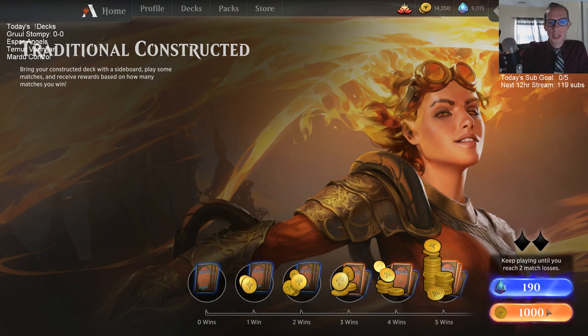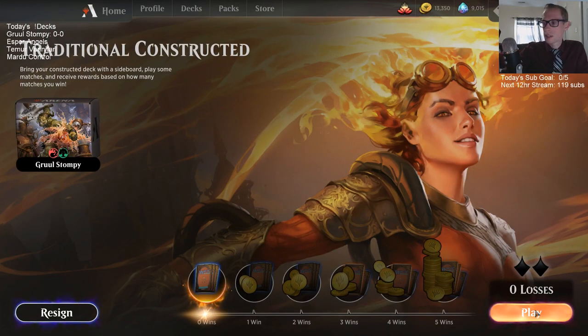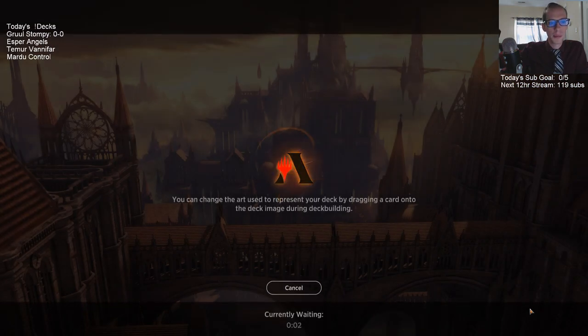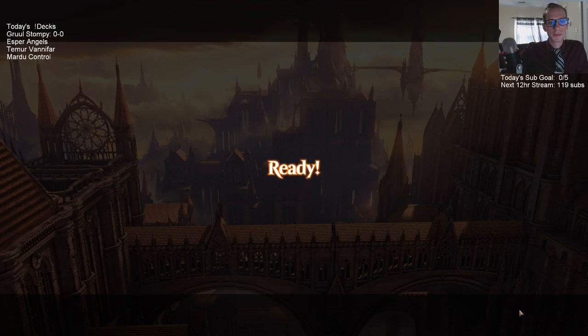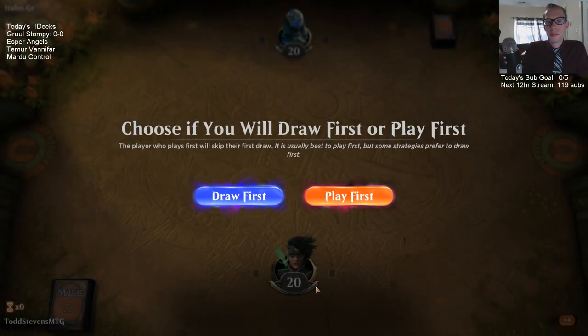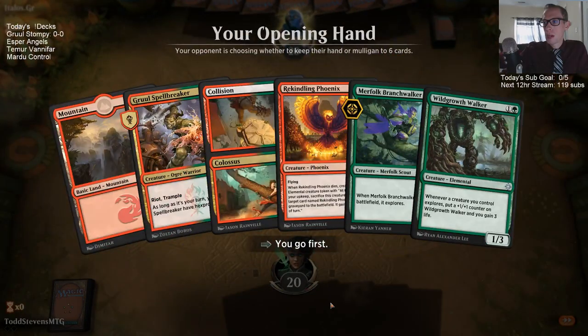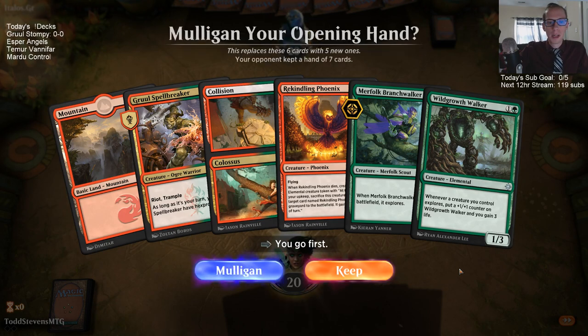Someone in chat mentions having only mono white aggro and being tired of it, asking about mono blue or Drakes/Phoenix. I think mono blue is better, but it has gotten pretty popular in the last couple of weeks. This may be a bad time to get into mono blue because the metagame may start shifting to be more anti-mono blue. You can see I'm playing a bunch of Crowl Harpooners in my sideboard for the mono blue matchup.